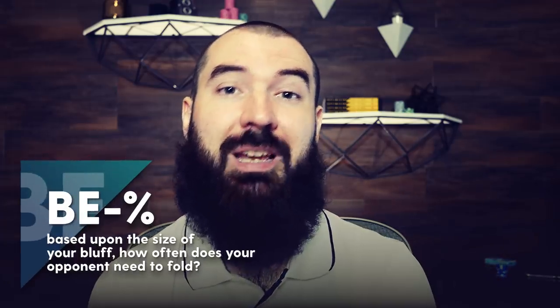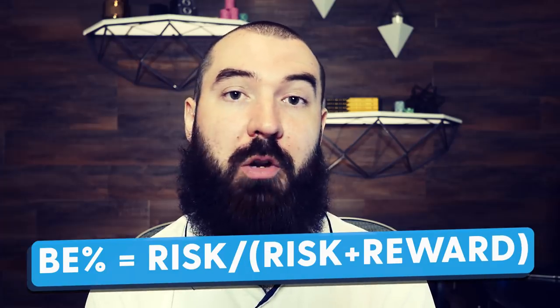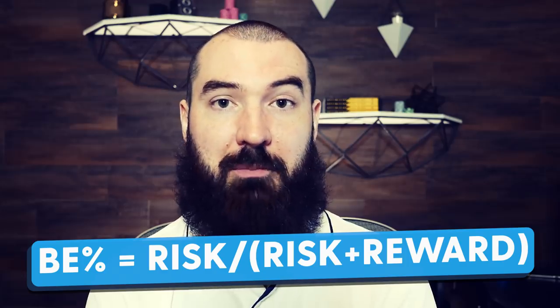First is the break-even percentage. Math might be a little bit scary at first, but I promise you this is very, very simple, and you can actually memorize quite a few of these to make your life a billion times easier at the table. Essentially, the break-even percentage lets us know, based upon the size of bet or raise we make, how often does our opponent need to fold in order for us to find an outright profitable play — snap profit right that moment. The formula is risk divided by risk plus reward, where risk is our bet or raise size, and the reward is what's in the middle right that moment.